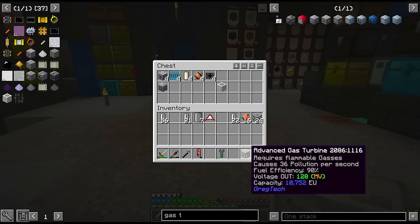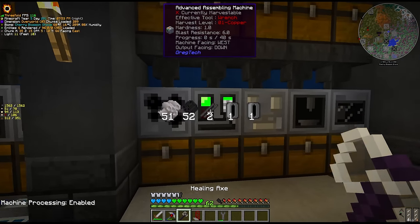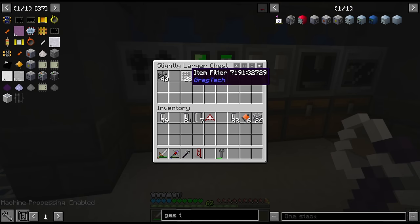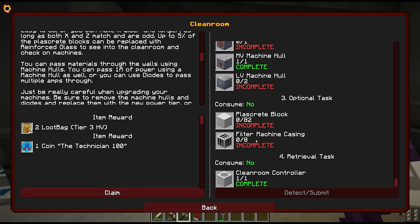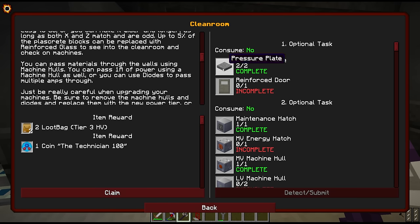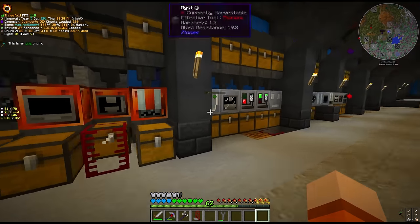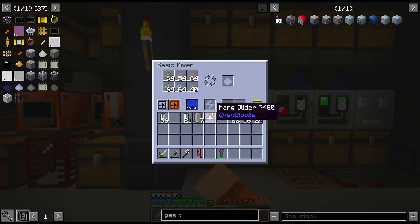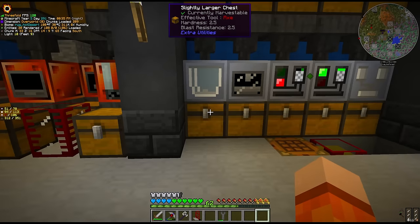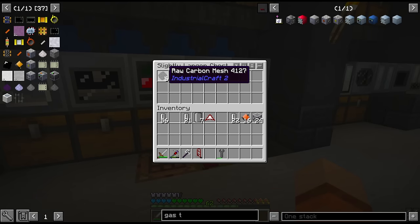We have one extra gas turbine - we'll use this for the clean room. Speaking of the clean room we still have like an hour's worth of assembly recipes to go. We're getting there though - we almost have enough item filters. We need 24 of these filter machine casings. I was actually able to find some calcite in amongst the ore chests over there, so we do have the wet concrete - it's just a matter of using the assemblers to put it all together. They are currently busy though making carbon mesh.